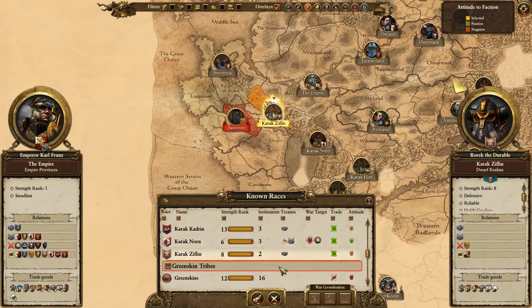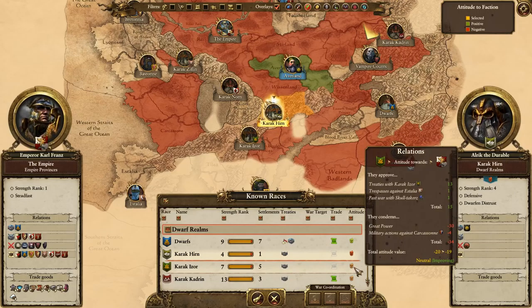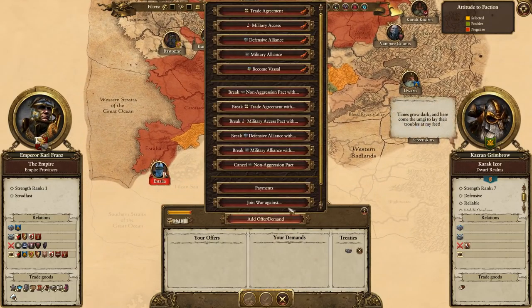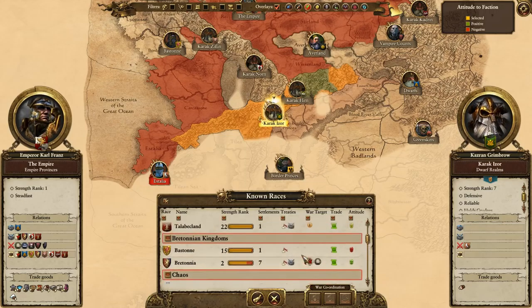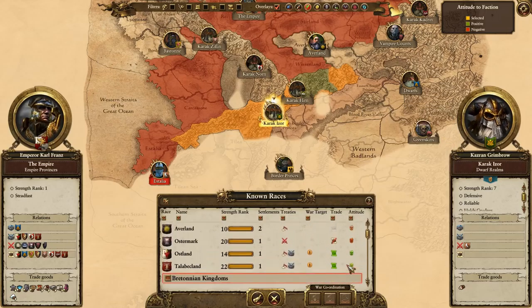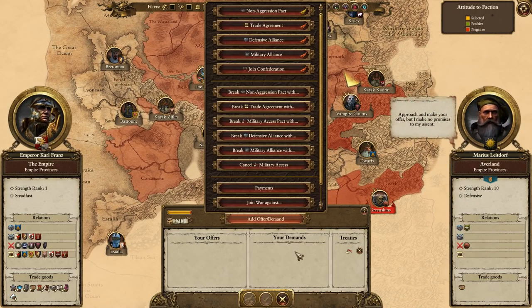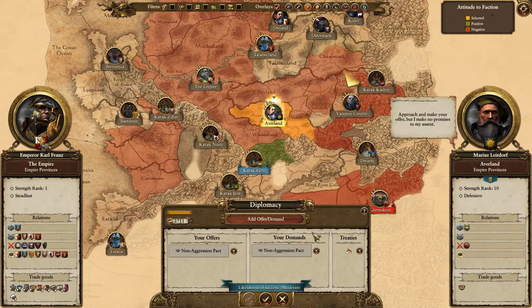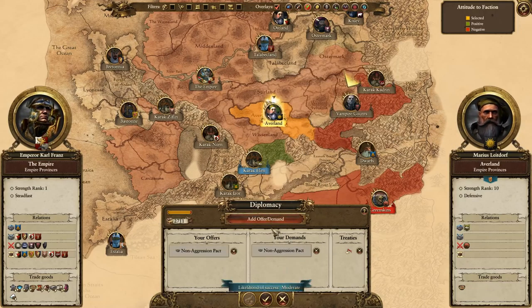Karak Zifflin - oh they're deteriorating. Manlings come, trade agreement - they'll take it! I could ask for some cash but I want to make them like us more, so we'll just ask for the trade agreement. They won't give us anything else but that will do. It's worth double checking others sometimes - when you get a treaty with one it can improve the situation with others. No, doesn't improve the situation this time, but that was good.